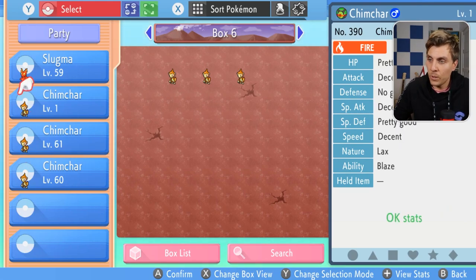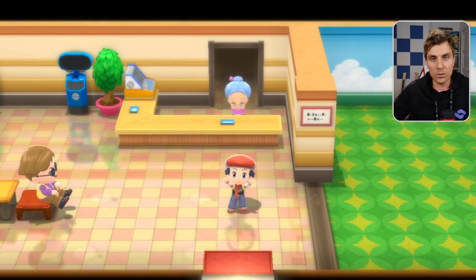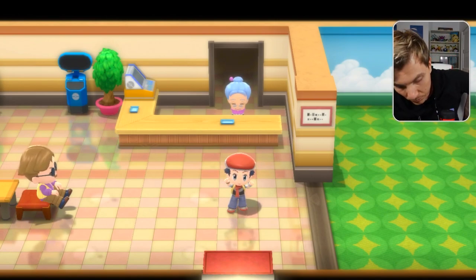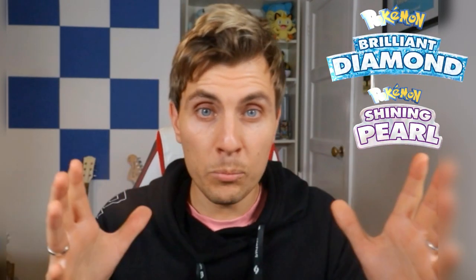Three birds with one stone — or three Chimchars with one stone. That wraps up everything I wanted to discuss in this episode. You can apply this method to any other Pokemon. Just make sure that when you are transferring egg moves between two Pokemon, they are the same type. And if you need to get an egg move onto a Pokemon before transferring it onto another one, you'll need to do some research first.